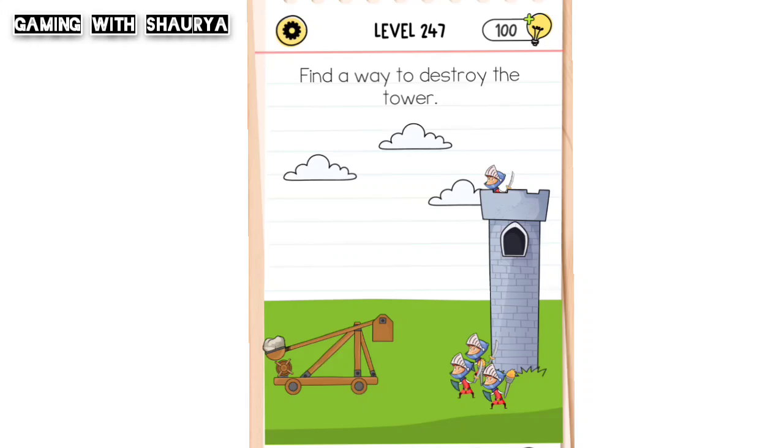Hi guys, please subscribe to my YouTube channel 'Gaming with Shawrif' for more solutions. Brain Test All-Star Level 247 — find a way to destroy the tower.